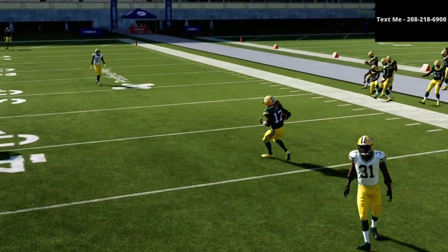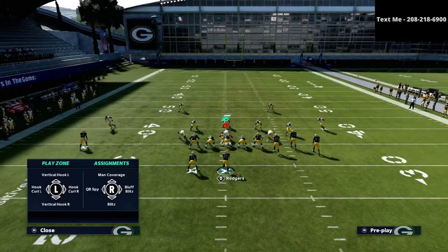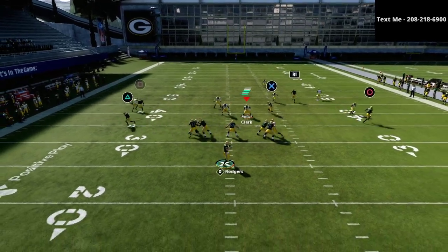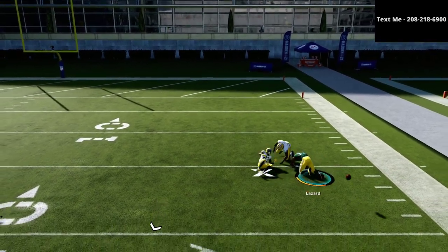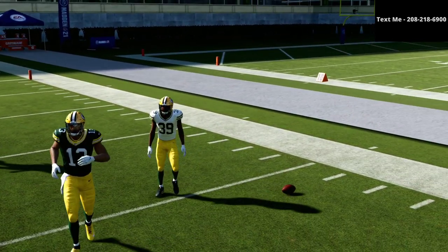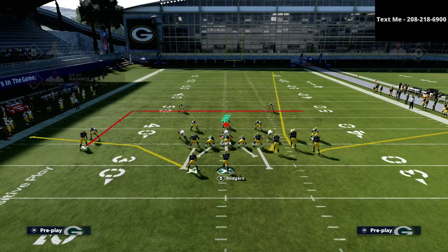The in route is the key here. As long as that in route on the left side doesn't get held up, this is going to work like a charm. If the in route gets held up — like right there with press coverage — that's a new feature that can cause some challenge. If they are press-covering you, then all you have to do is take your tight end and put him on a comeback route.